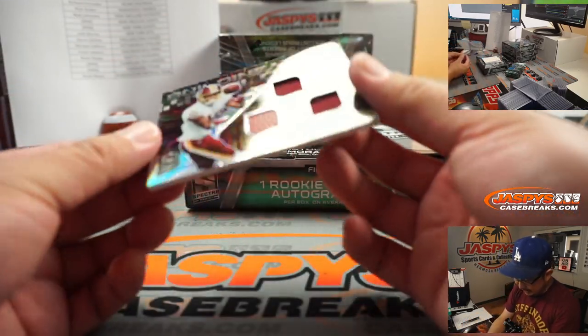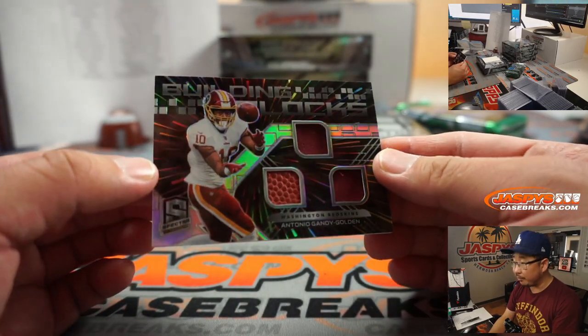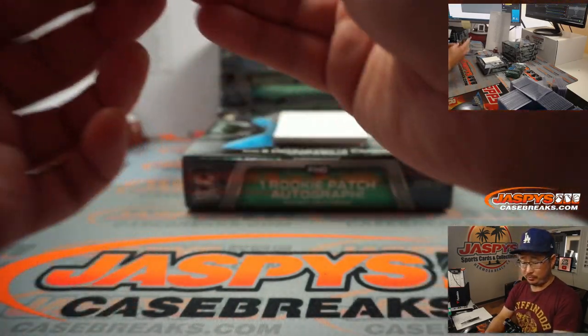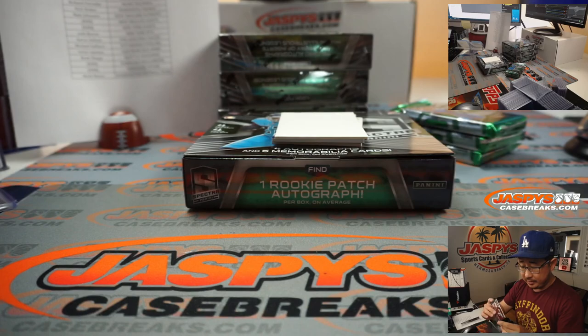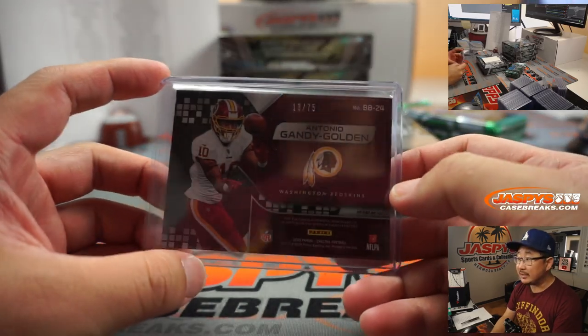We got Antonio Gandy-Golden, Building Blocks Triple Relic. I like that design too. Mark Mazur with the Washington football team — that is 13 out of 75.